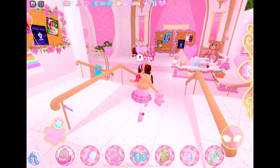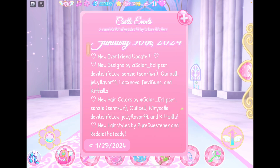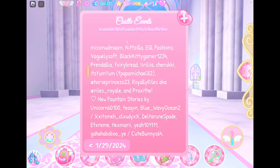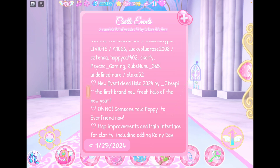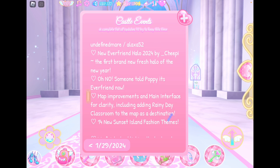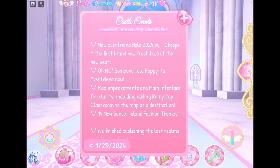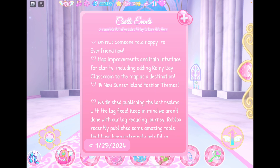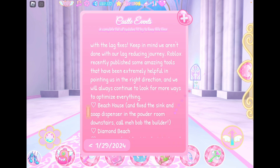All the updates that have come out so far were basically bug fixes and little things, and I didn't want to make a whole video for that. So going into the new Everfriend update: new designs, new hair colors, new hairstyles, new makeup, new outfits, new fountain stories, and a new Everfriend halo. The halo is out now — I haven't seen it yet and I'm actually really nervous. There are also map improvements and 14 new sun island themes, which has been needed for quite some time, so I'm very happy about that.